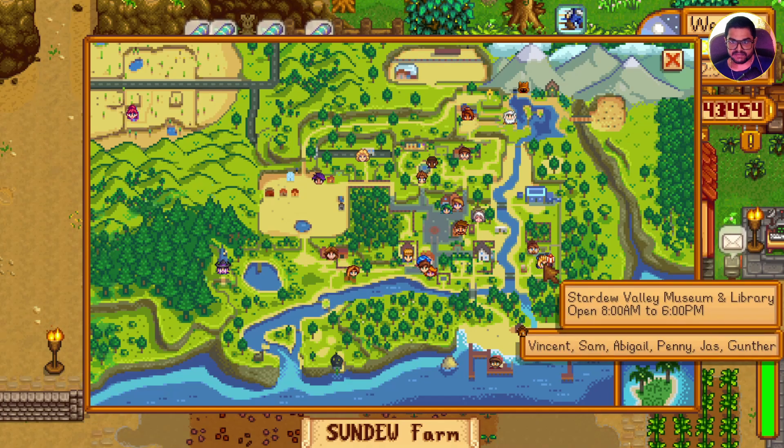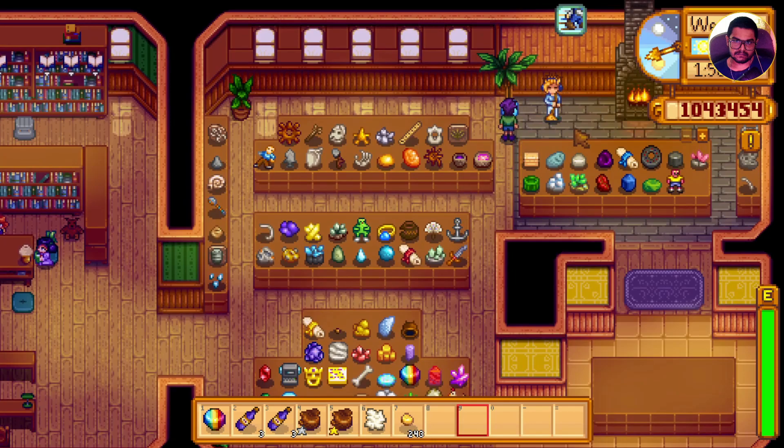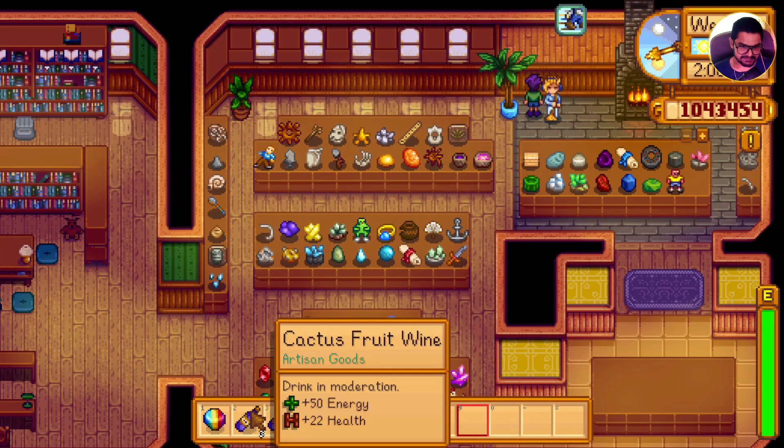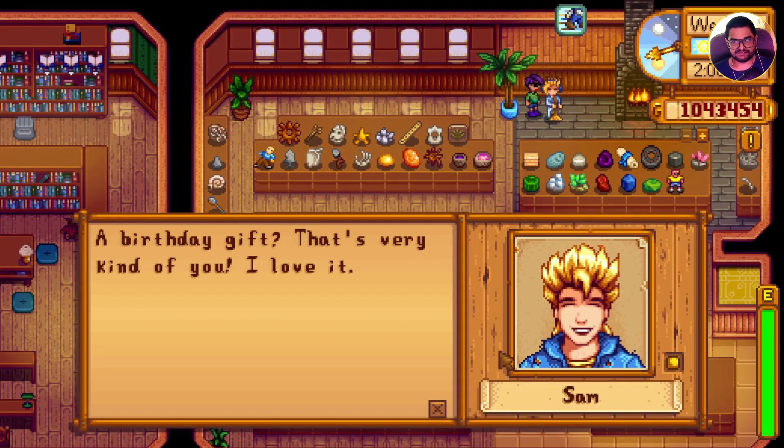If we go and find Sam, you can also press M as a hotkey. Sam is in the museum. I didn't know Sam works at the museum! Now you can give Sam a gift, and since it was his birthday, we got extra hearts from Sam.